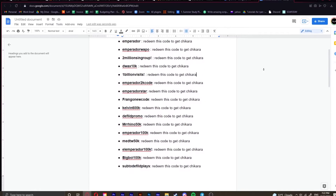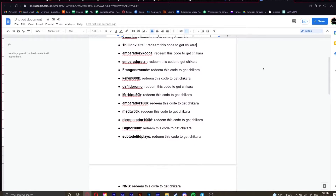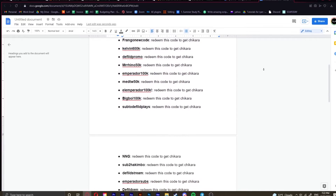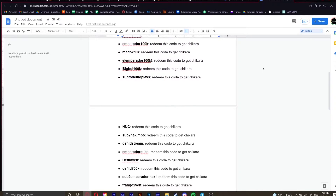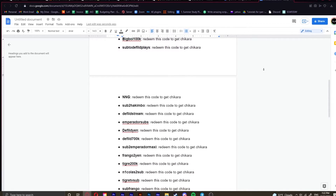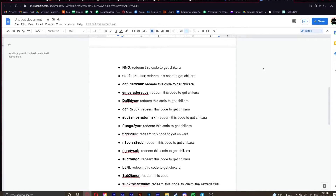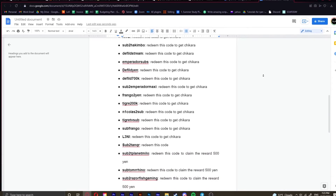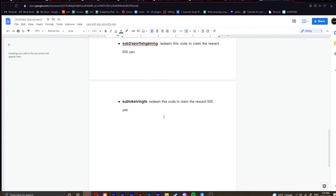Most of these codes are just to get chakra, but who knows what you can do with that much chakra — you can basically do anything. The next game we're going to be talking about is Your Bizarre Adventure. The document is almost over; I'll speed it up. And there you go — 500 tokens in yen.